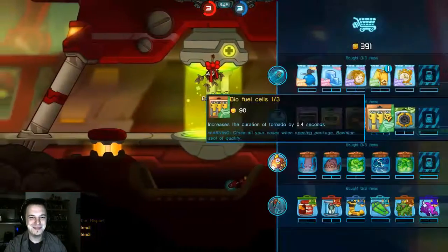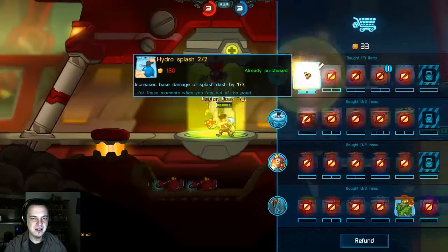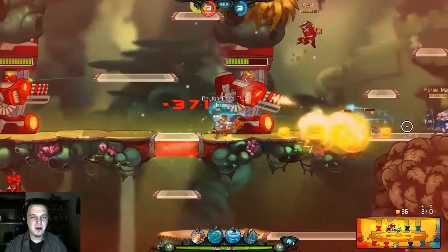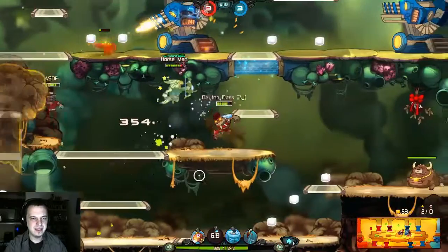I got two kills. I got to buy some stuff now before I lose it all. Splash Dash — I should get probably movement speed and regen there. But right now I'm just going for burst damage, trying to get more kills.